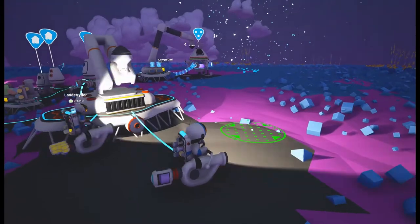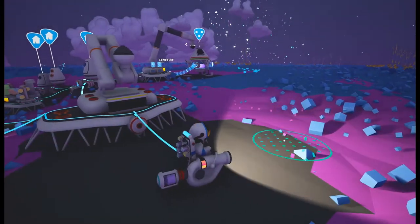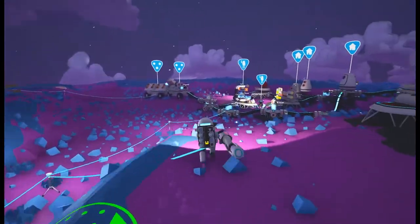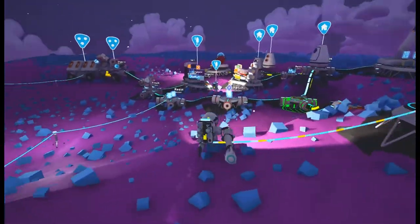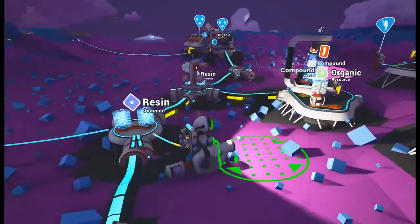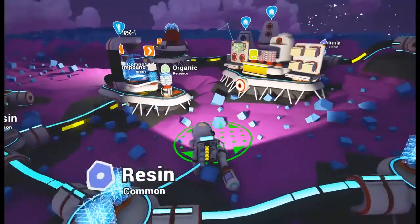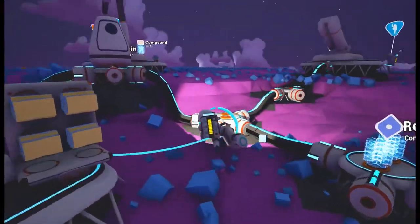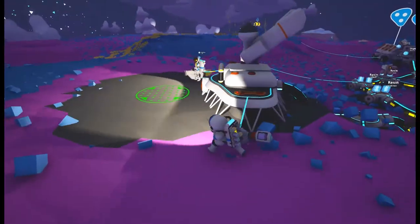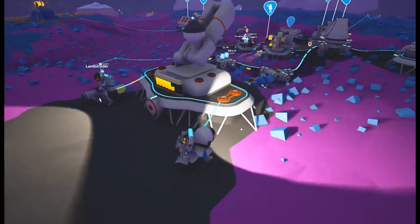We've got some organic down here, we should have organics. I can't harvest more organics. Put it on the base for both of us. Where can I put some hydrazine? I've got a lot. I suppose we just keep it for the spaceship, right? Yeah, as soon as we build it we'll put it down - all that power.